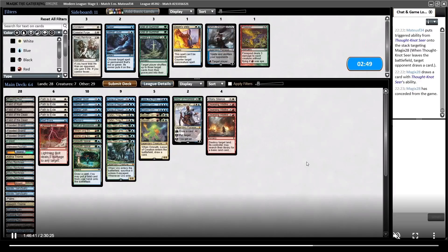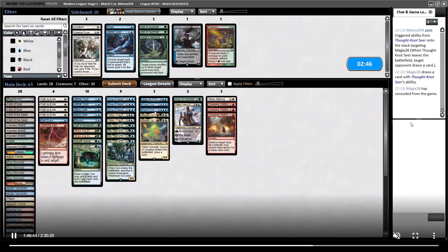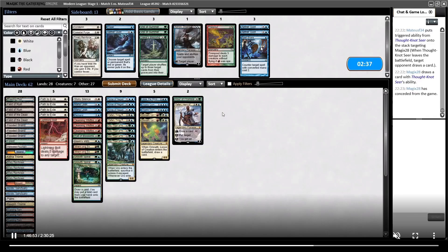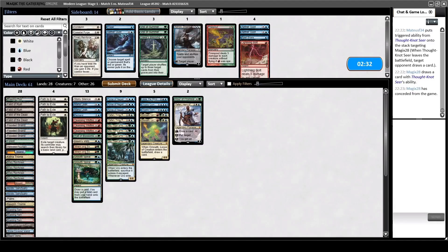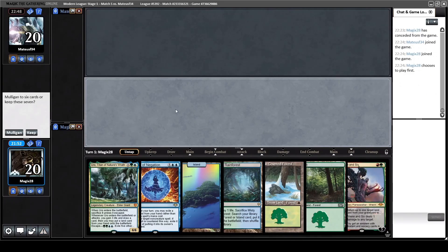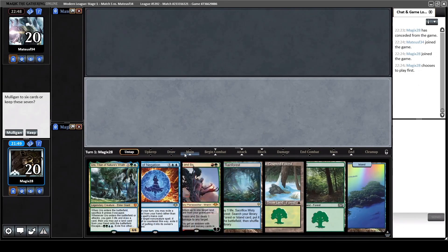Remember the top decks of our opponent because there will be salt down the line in the chat calling us luck-sacks and stuff like that. Stony Silence is okay because it can stop Relic of Progenitus, Expedition Map, this weird Tome card they play for two mana with page counters that can scry or draw cards. Wrenn and Six is not the best here, as well as Lightning Bolt. I think on the play we can rely on the Mana Leaks, and the hand is fine - we can fetch the Triumph on one.